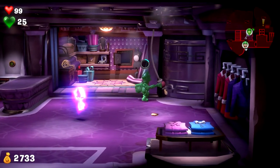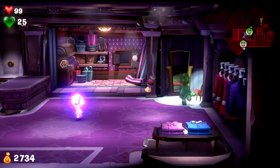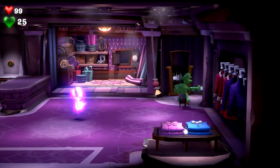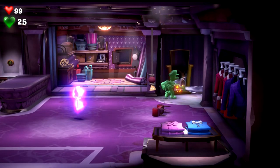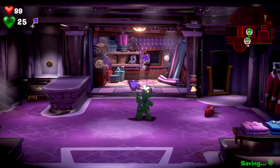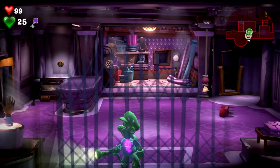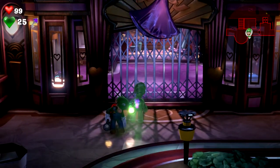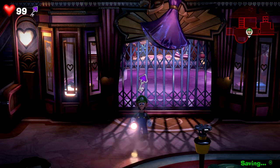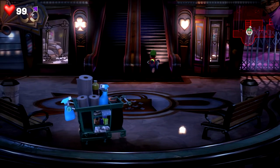Dang. I wonder what's in here. There were coins in here. Alright, let's just grab the key. Luigi really does come in handy. Now that we've got the spade key, let's go back to the top floor now.